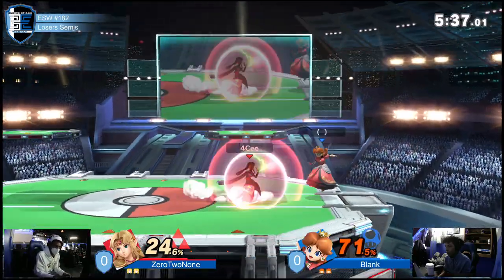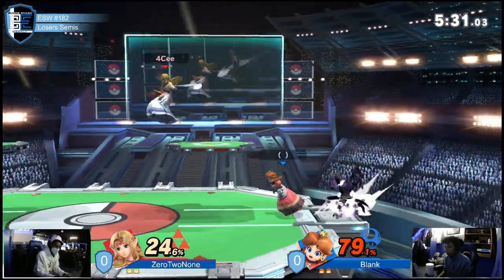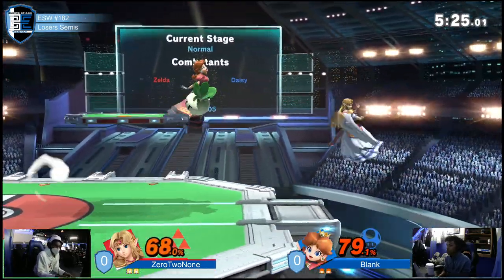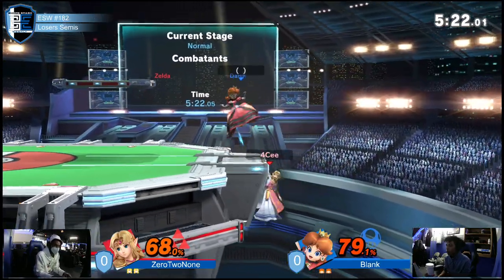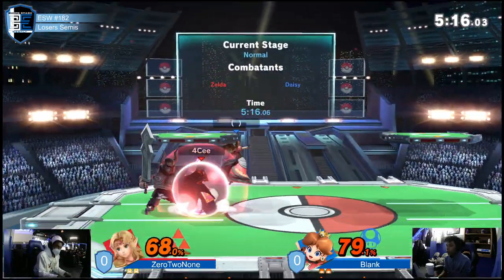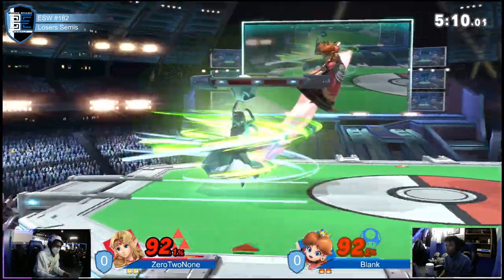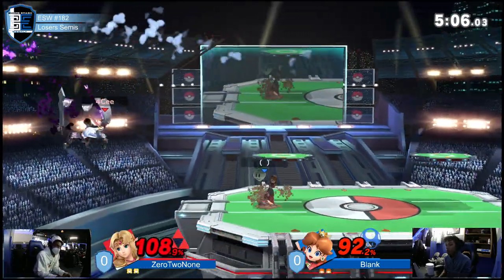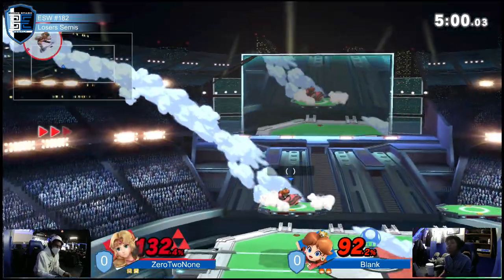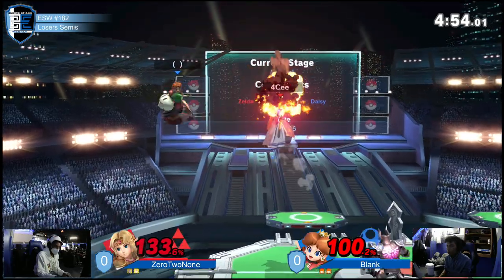Blank racking up a lot of damage here on the up tilt starter combos, catching some of these float landings too. Blank going back in the corner — up B to regain position, just trading back and forth. These back airs in the corner have been really good, whether on shield or just keeping the pressure going, keeping them off stage.